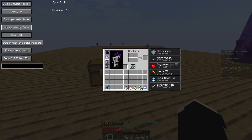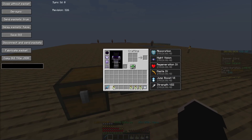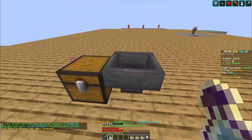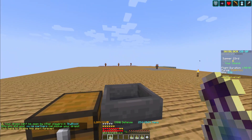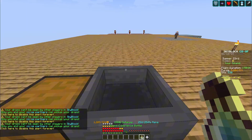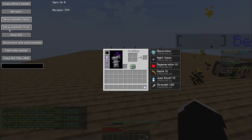First thing you need to do: set delay packets to false and send packets to true, like normal. What you want to do is put the sword in first, and then drop all the items in. Then quickly set send packets to false and delay packets to true.